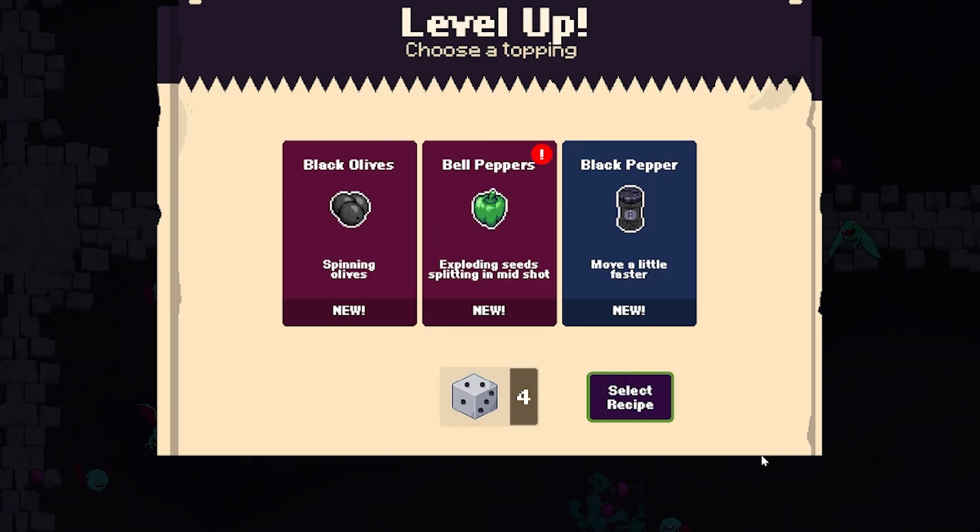We've already got pineapple on our pizza. Unfortunately this pizza is going to be the weirdest pizza and not one people would actually want to eat. We can add black olives — I honestly can't think of anything worse than olives. Bell peppers have exploding seeds splitting mid-shot, which could be interesting. Or black pepper to move a little faster. Moving faster is super helpful, so let's go with that.